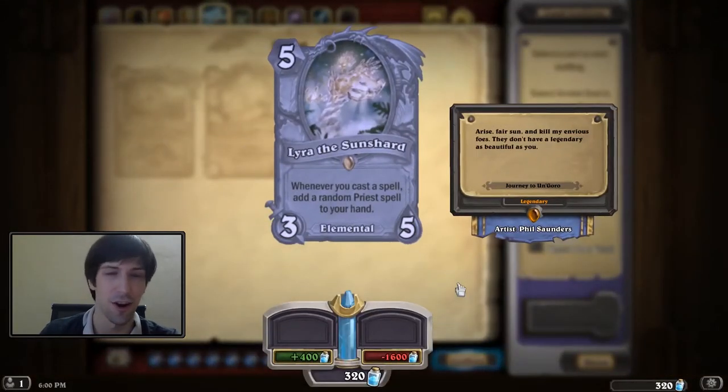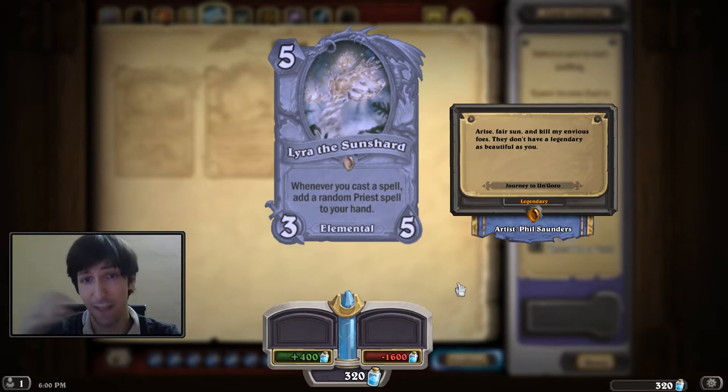Next up, Lyra the Sun Shard. I don't think I thought this card was necessarily going to be bad — I just kind of overlooked its potential. This is a five-mana 3/5, Lyra the Sun Shard, Elemental. Whenever you cast a spell, add a random priest spell to your hand, which means in theory you can keep cycling through spells until you get some kind of insane effect going on.